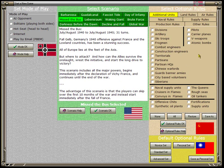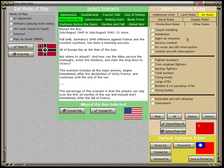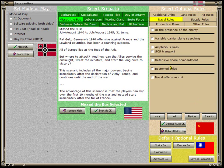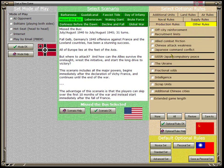The third step is selecting optional rules. There are a lot of optional rules broken up into different tabs: Additional units, Land rules, Air rules, Naval rules, Supply rules, Production rules, and Miscellaneous rules such as intelligence and USSR-Japan compulsory peace.